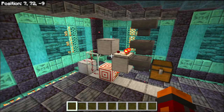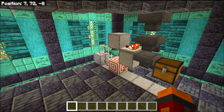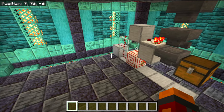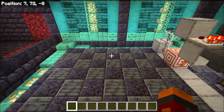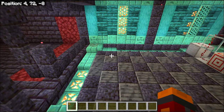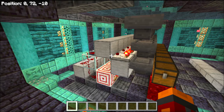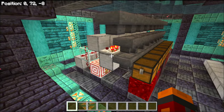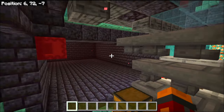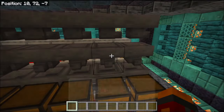That is the completed item sorter. With the item sorter complete, all we need to do to turn it from a one-item sorter to an eight-item sorter is just to copy it in its entirety all the way across from one side to the other. The eight-item sorter is now complete and we're going to test it by running a shulker box through it and seeing if all the items run through all the filters which we've set up correctly.